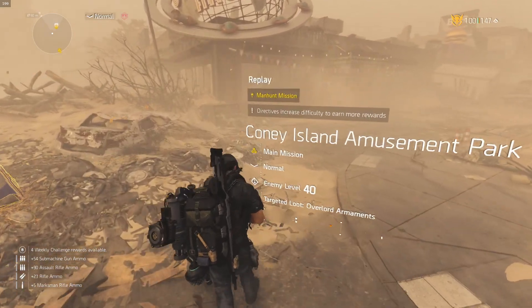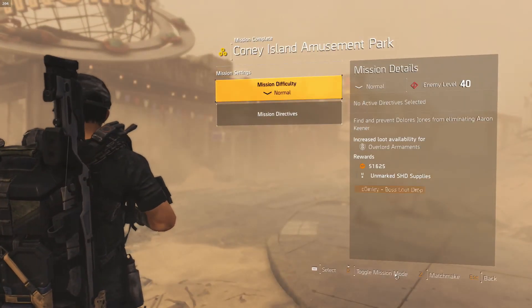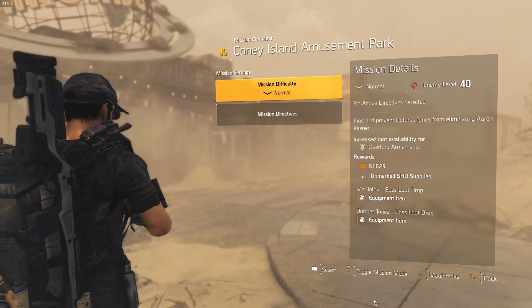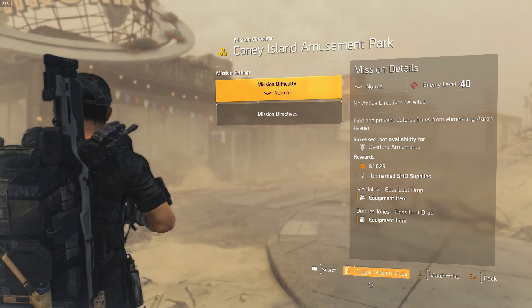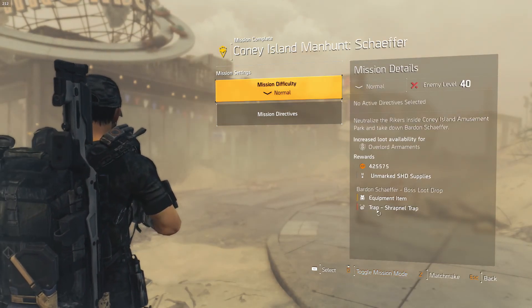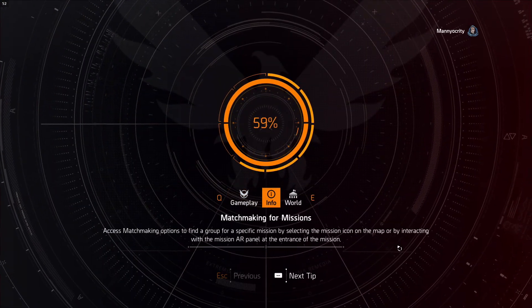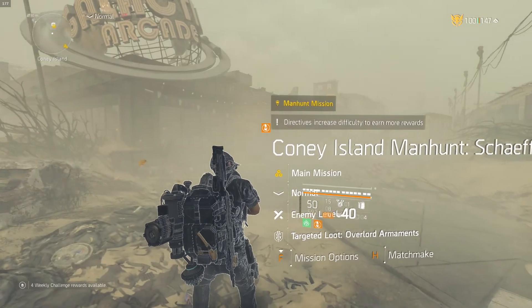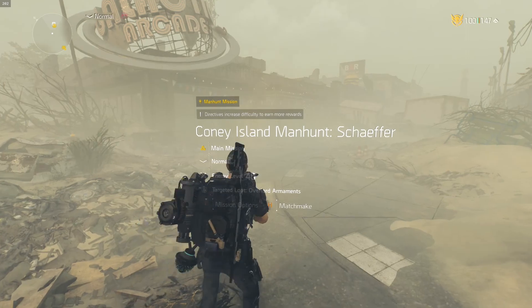Just like before, we come up here and hold F down — whatever it is for console — to get mission options. Toggle mission mode. Now we have Baron Schaefer, Shrapnel Trap. Escape out, it loads up and we start. Make sure it says Coney Island Manhunt Schaefer, and then you're good to go.